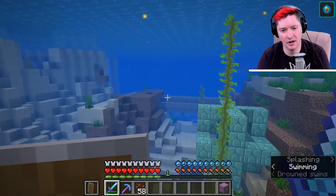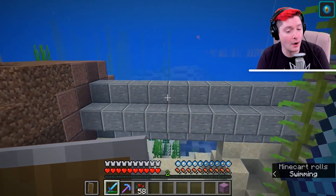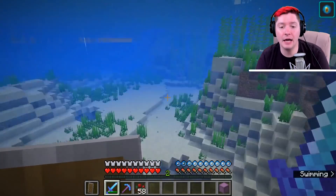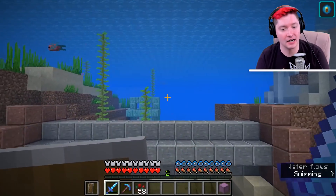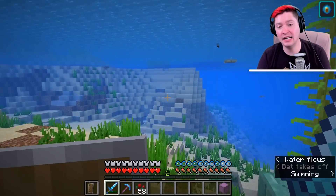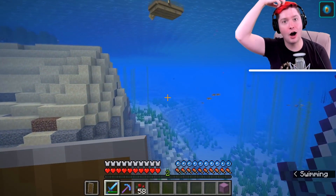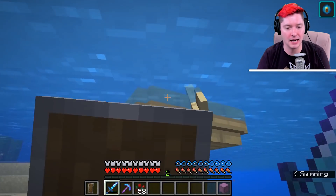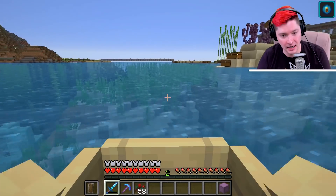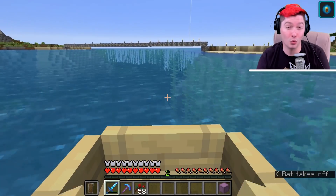If you come across a drowned carrying a trident, make sure you have your shield on you, because they will attack very fast and deal an awful lot of damage. They attack once every one and a half seconds, dealing nine hearts of damage on normal difficulty. That's a whole lot considering you only have 20 damage points total, so you can really only take two or three hits.